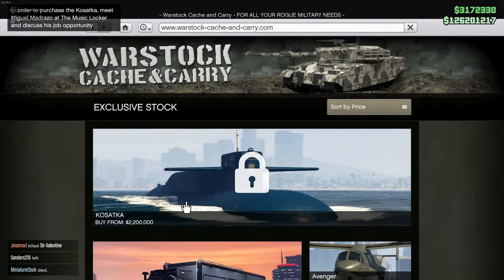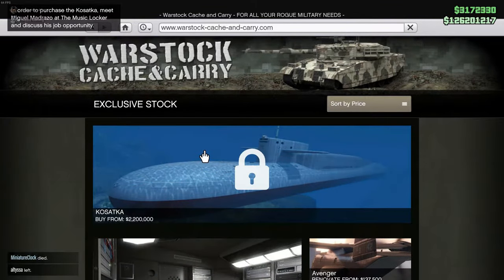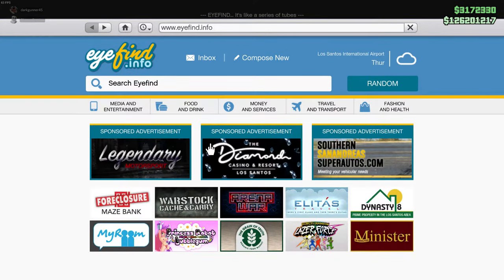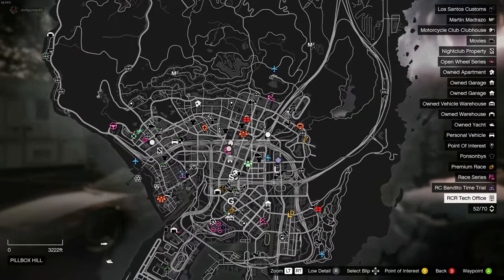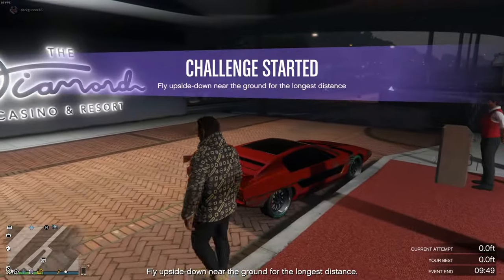First thing you want to do is open your phone and go into Warstock. You can see that it's locked — when you click on it, it says go to Miguel Manzano at the Music Locker. Now you're questioning yourself, where's this Music Locker? But if you look on the map there is a music icon. I saw it and went to that exact location, which is right at the casino — at the back of the casino.